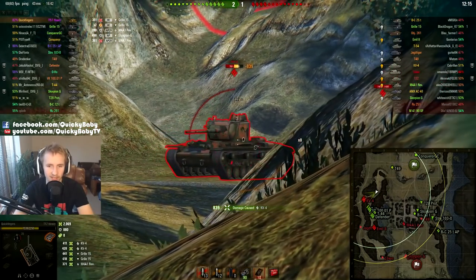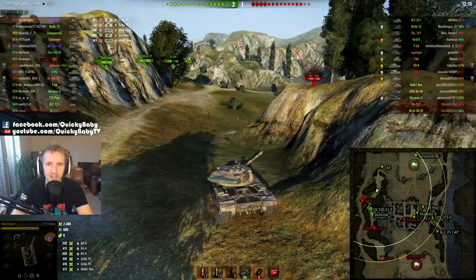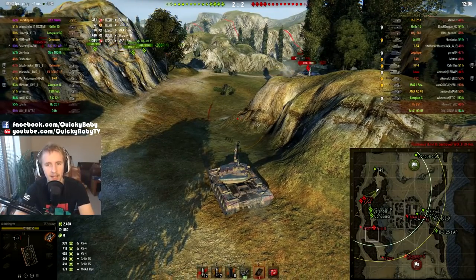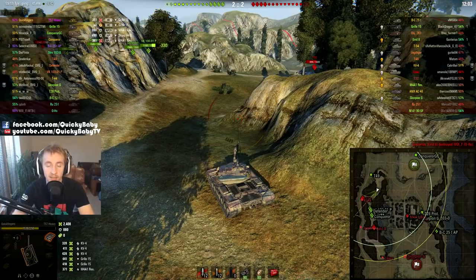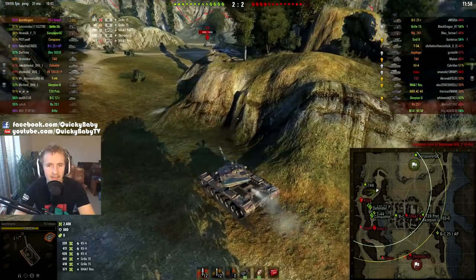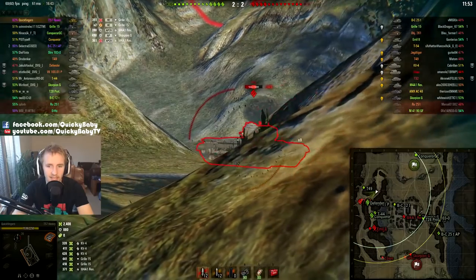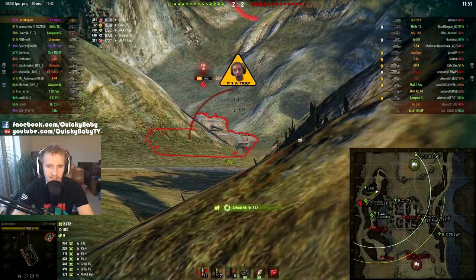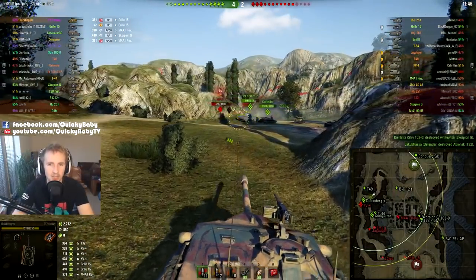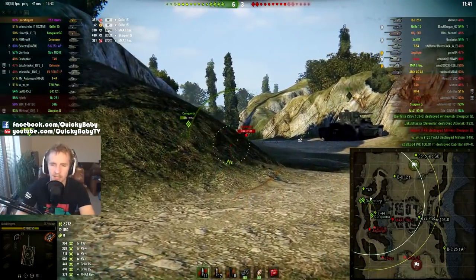We put in the second, third, and fourth shells before the KV-4 even has time to react and pull back. That's what is scary about this vehicle. Unlike something like the Kranvagn, which takes about 3 seconds between shells to fully unload — that's a bit too long — and even the 50B has 2.5 seconds between shells. The T57 just gets its full magazine out so quickly, which allows you to put an unprecedented amount of damage in for a heavy tank in a short period of time.